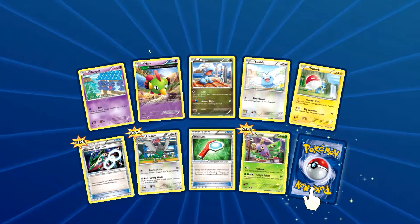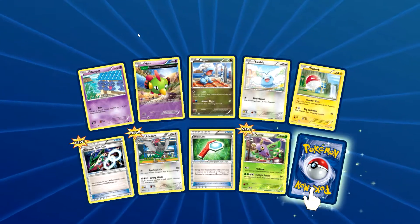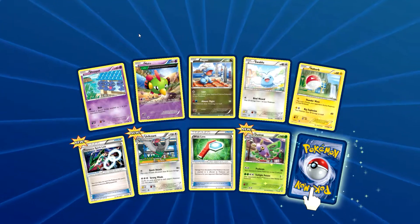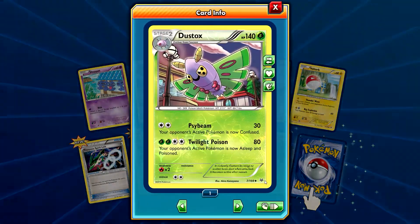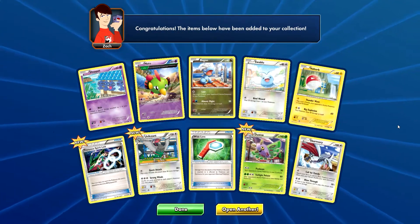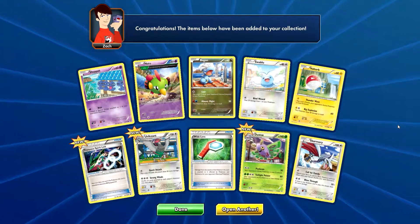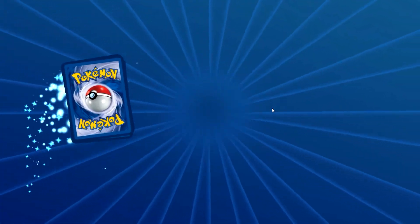In the second pack we have a Saphead, a Natu, a Beautifly, a Swablu, a Voltorb, a Rayquaza Spiritling, an Unfezant — not a rare one — a White Lens, a Dustox reverse holo uncommon card, and the rare is a Skarmory. I don't like this Skarmory for a reason which I don't know currently.